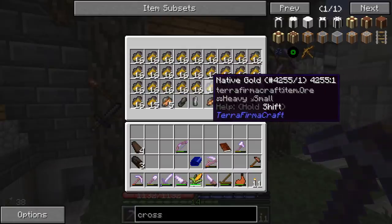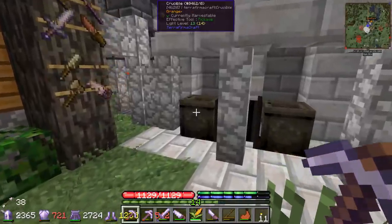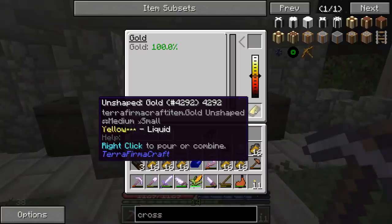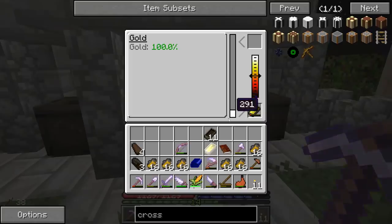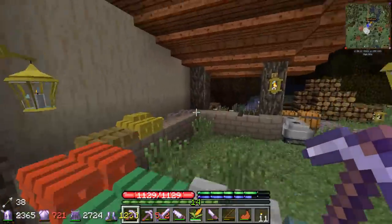Check this out - we got all this gold, that's about 116 ingots worth. This is where our triple forge comes in real handy. We can get all three of these running at the same time and we're gonna start casting and smelting this stuff down into ingot form so it'll take up less space.